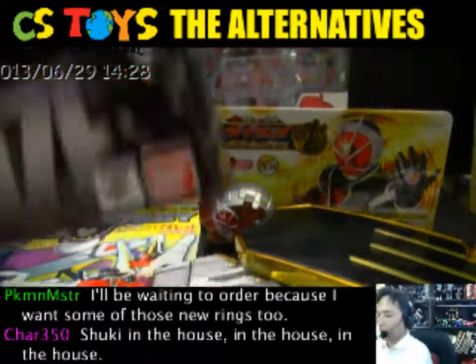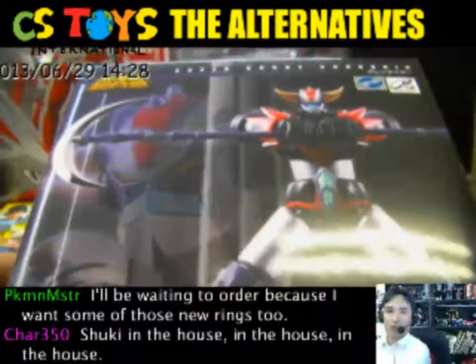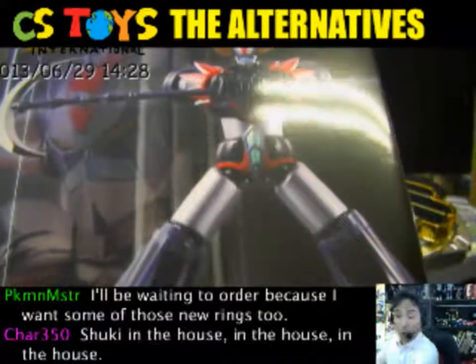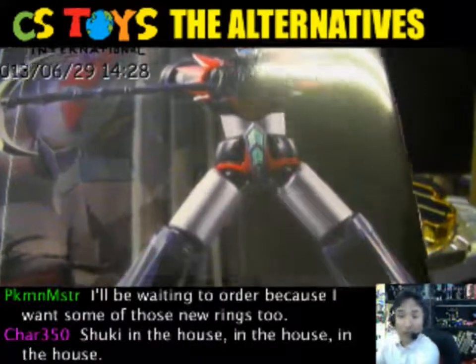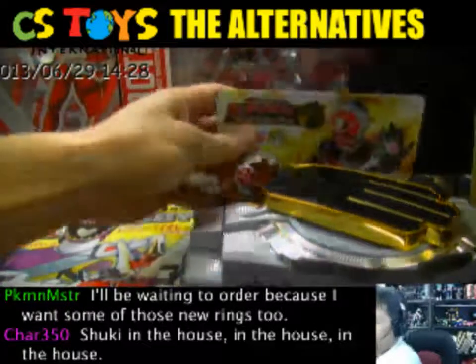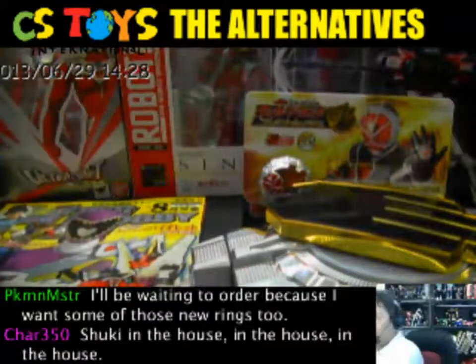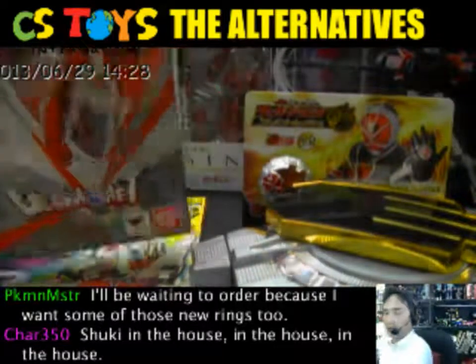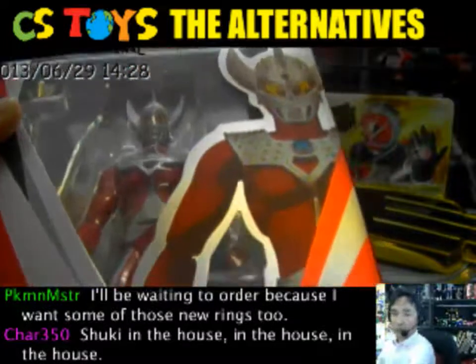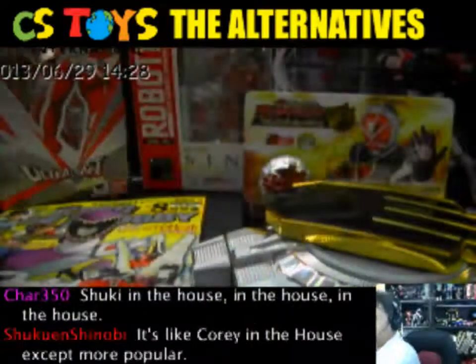This is actually one of my favorite Super Robot Chogokin — the Grandizer is here, and it's open for picture taking. I'd like to just show you what the inside is like. We also got the Robot Damashii, and the Ultra Act Ultraman Taro is here too. I hope we can have time for him, but not really sure about this one.